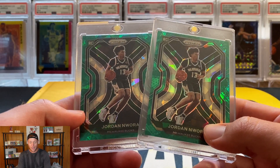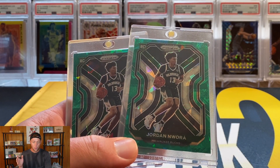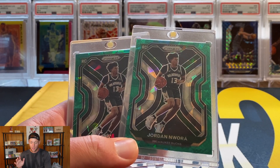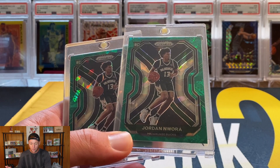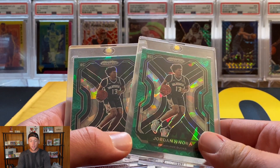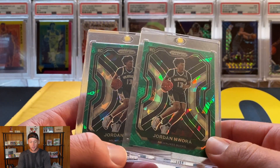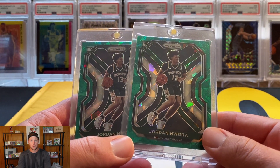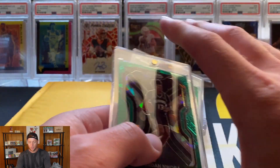Last year these were rumored to be numbered 99 or less — no idea on this year's print run. Two people reached out to me on Instagram and I went ahead and picked up both. The green ice looks awesome with the Bucks green uniform, so I doubled up on those.